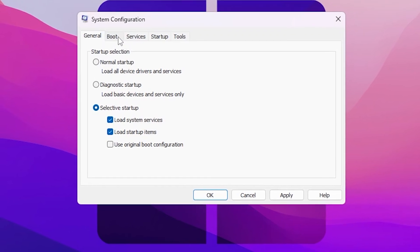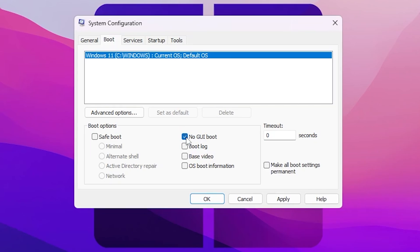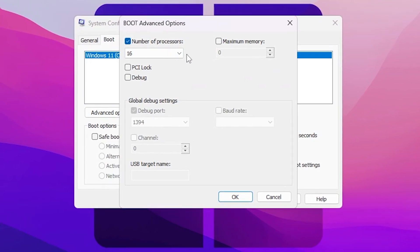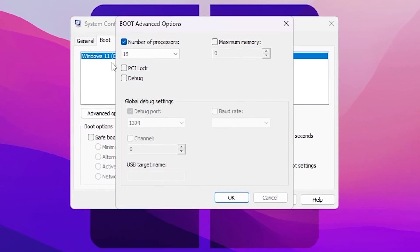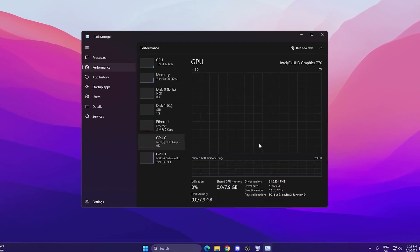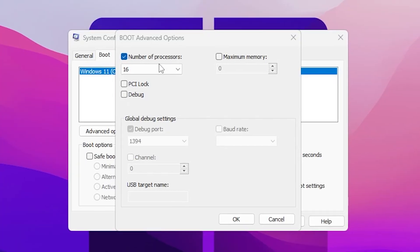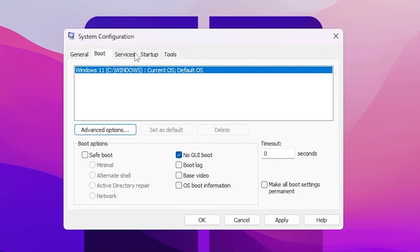Now go to the Boot tab. You'll find No GUI Boot — check mark this box because it will make your boot faster. Now go to Advanced Options and you'll find Number of Processors. Click the dropdown and select the highest number available — in this case 16. You can verify your logical processor count in Task Manager under the Performance tab, CPU section. Select 16 from the list and hit OK.